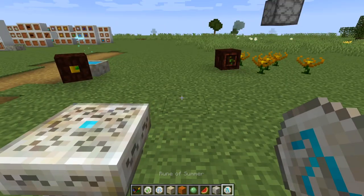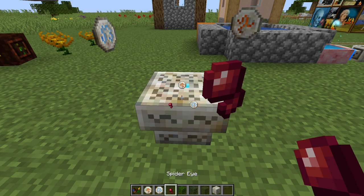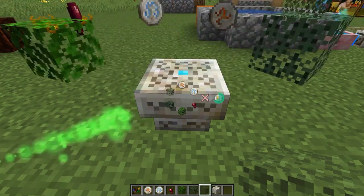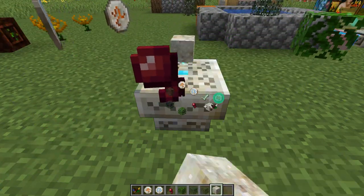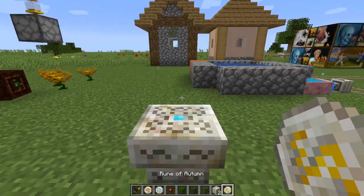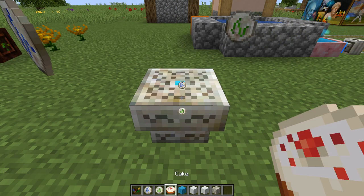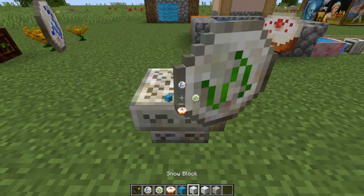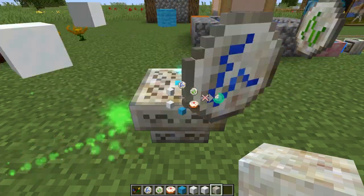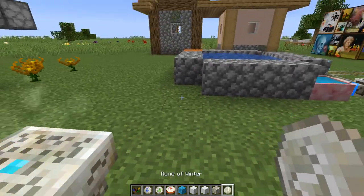The rune of autumn is made with one rune of fire, one rune of air, a spider eye, and three leaves of any kind. Take one living rock and shift right click with your wand, and then you'll have your one rune of autumn. The rune of winter is made with one rune of water, one rune of earth, a cake, a wool block, and two snow blocks. Living rock and shift right click with your wand, and pop goes your rune of winter.